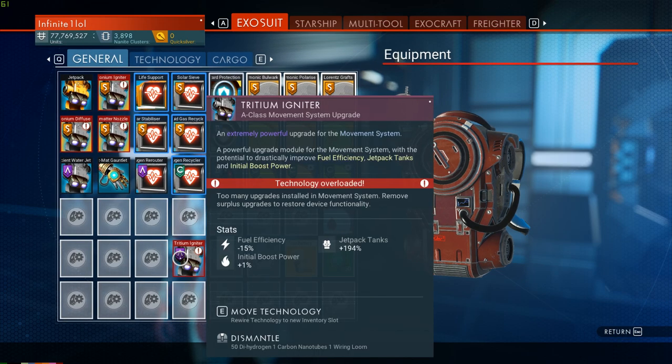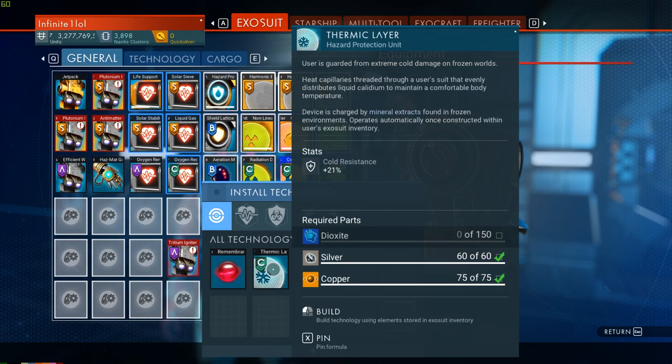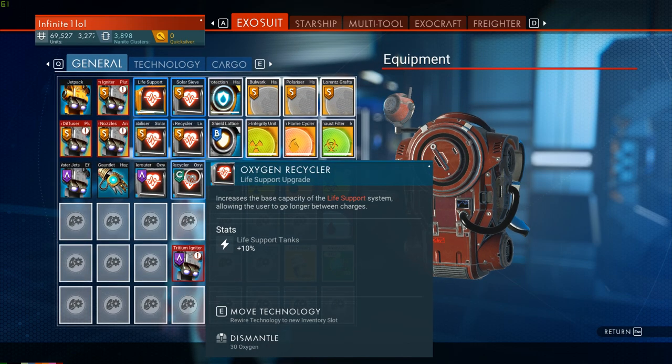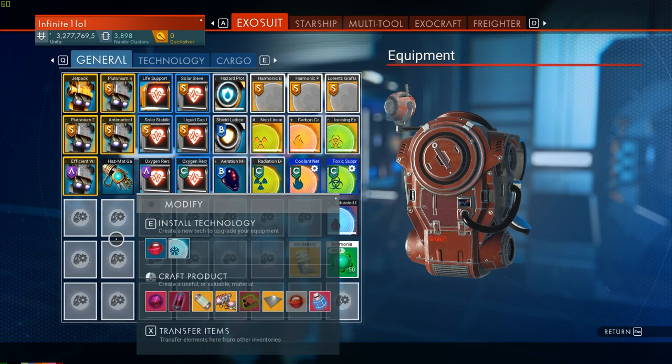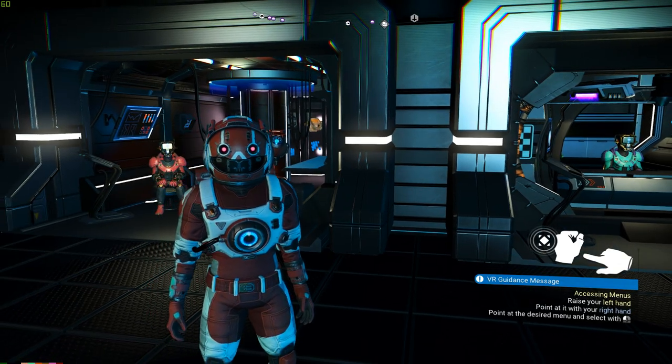This is one of the main distinctions between upgrade modules and base tech. The base tech requires certain elements to be built — for example, building the thermic layer costs dioxide, silver, and copper — whereas upgrade modules are simply installable after you purchase them. Also, upgrade modules provide the highest bonuses, while base tech provides functionalities, though the distinction can sometimes be unclear.